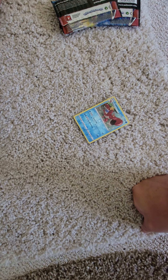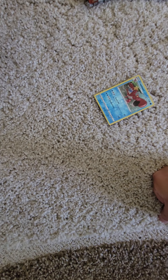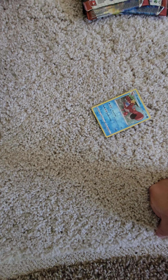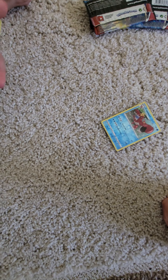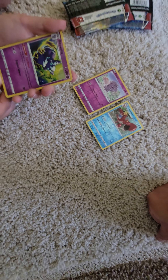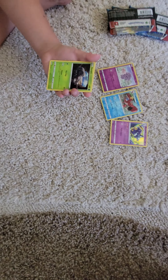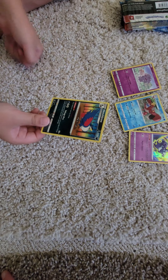Pack number two: Spoink again. We got Spoink, Mr. Mime, Scatterbug, Yamper, and Lickilicky — Chris's favorite. Espurr Reverse, we got a Meowstic holo. And then Durant and a Trainer.